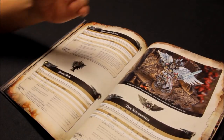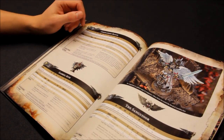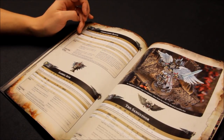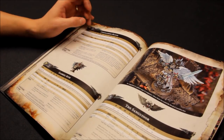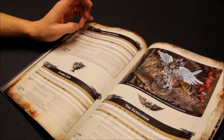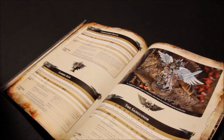Firing pistols in combat sounds great but in practice it rarely happens — usually you charge in, fight, and on the next turn your opponent pulls out of combat. The Axe Mortalis is plus 2 strength so he fights at strength 6, AP minus 3, D3 damage. All wound rolls for this weapon reroll if the target is a character, making him fantastic for character assassination.